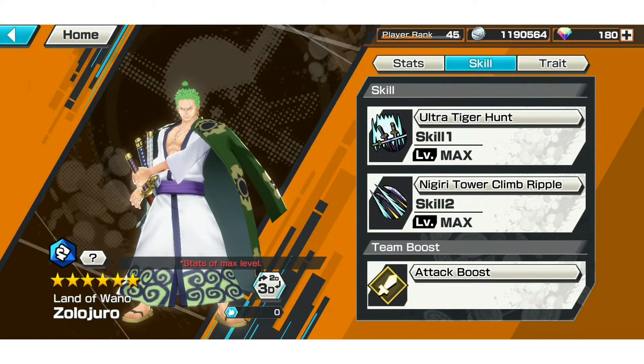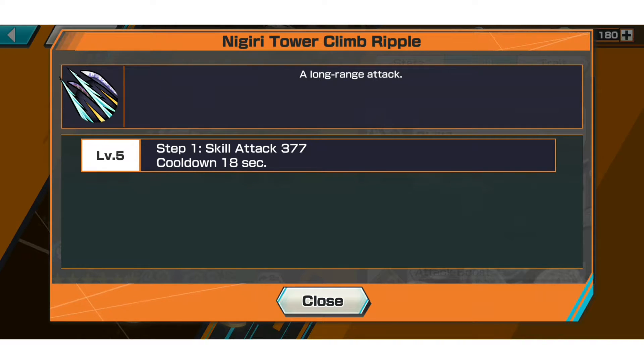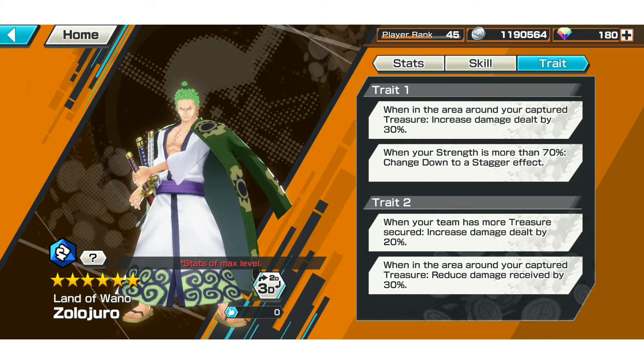His second skill, Nigiri Tower Climb Ripple, is a long-range attack with a skill attack of 377. I roughly think he'll do about 5-6k damage at five star and maybe 7k at six star. The cooldown is only 18 seconds — very short. I recently tried a skill 2 cooldown reduction combo on Swimsuit Boa whose skill 2 is also 18 seconds, and you can spam it quite often.